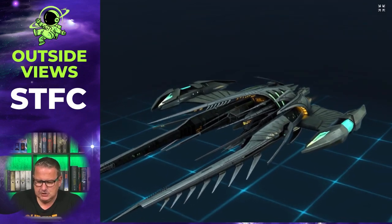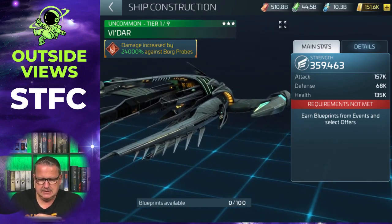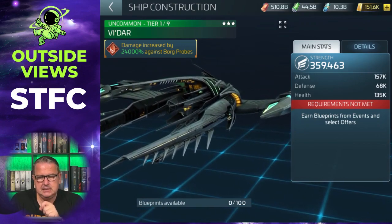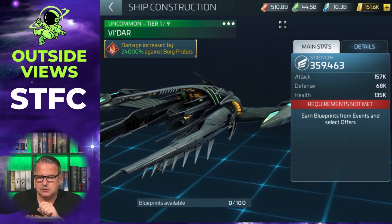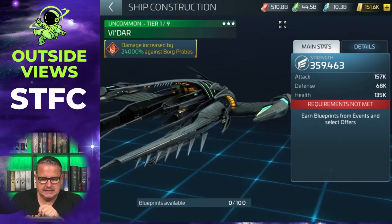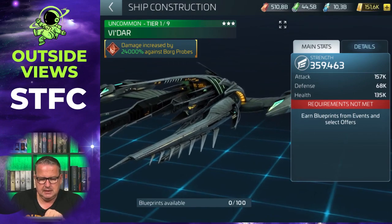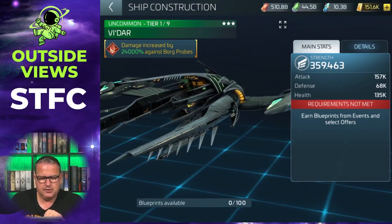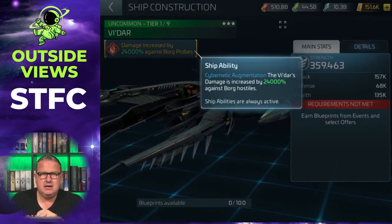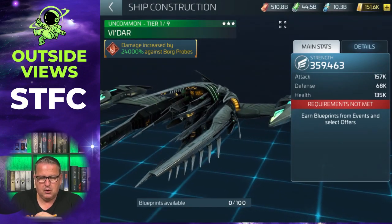It's quite a nice ship, and it's very important when you want to fight the Borg. It's a three-star uncommon ship. You can build it at level 25, so quite early in the game, and then the whole fun with the Borg begins. Let's first talk about the ship itself. You can see the ability up here — the damage is increased by 24,000% against Borg probes.